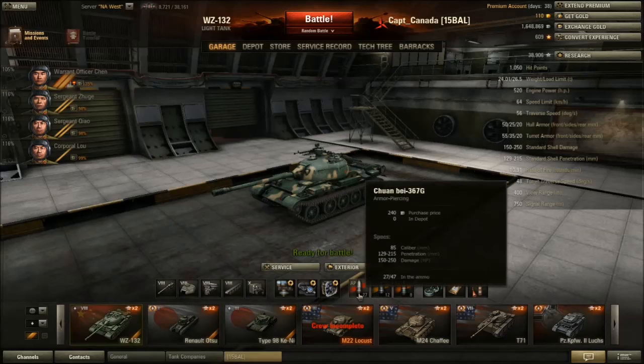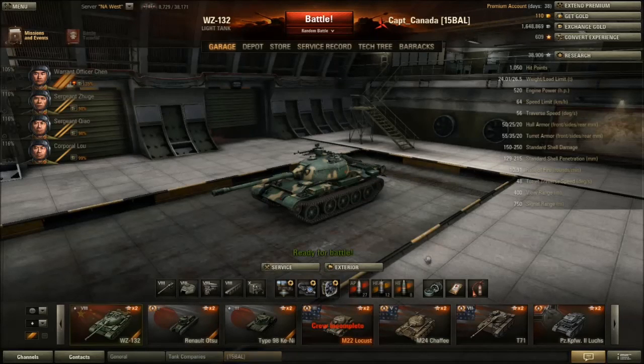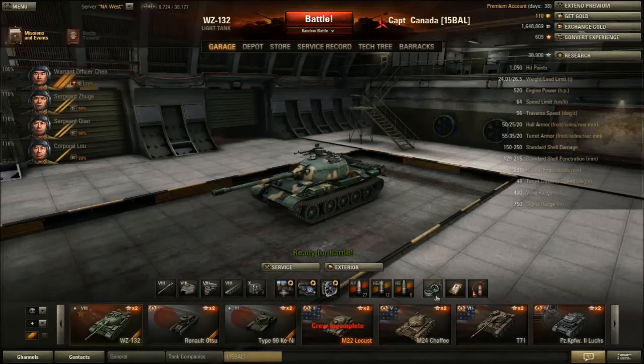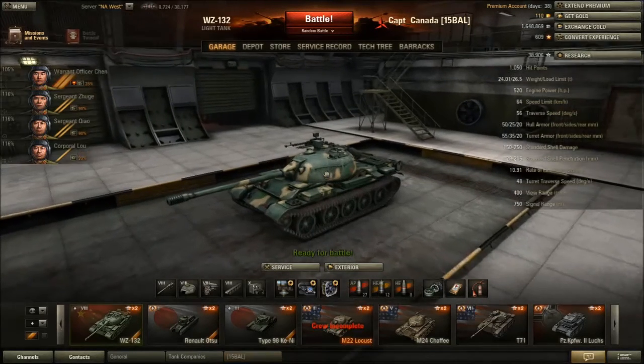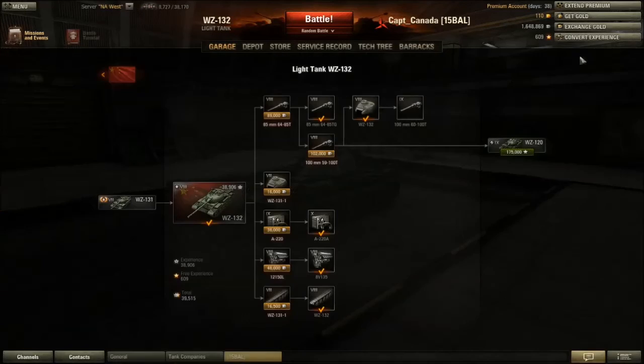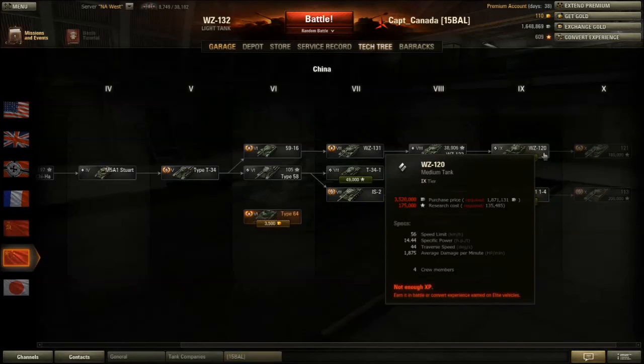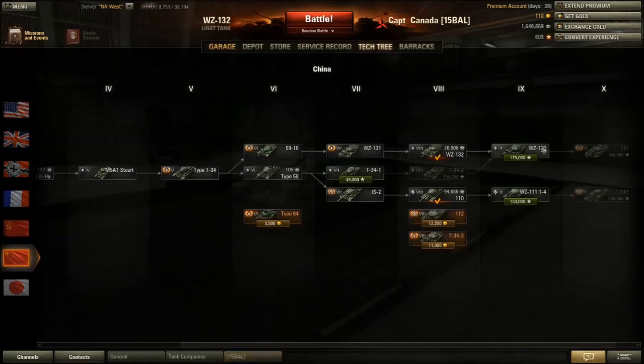For my ammo loadout I usually take about 27 AP rounds, 12 HEAT rounds, and HE rounds — I sometimes use HE to just shoot at higher tier tanks I have absolutely zero hope of penetrating, just to try and break stuff. Looking at the tank tree, you go scout tank to scout tank to scout tank, and then scout tanks die off and you have to go to the WZ-120, which is basically a Type 59 with a big derpy gun, then move on to the 121 medium. You can also get to this tank from taking the medium line.